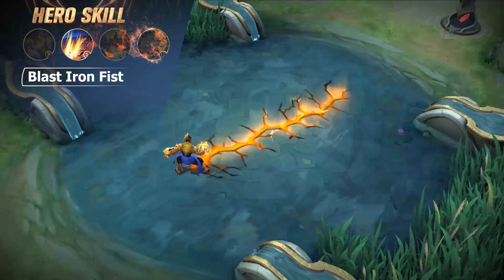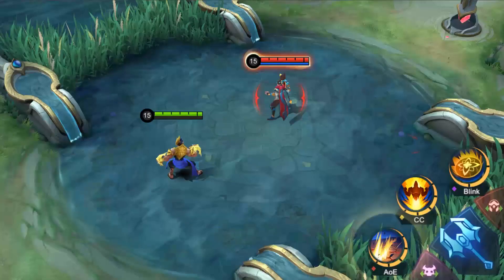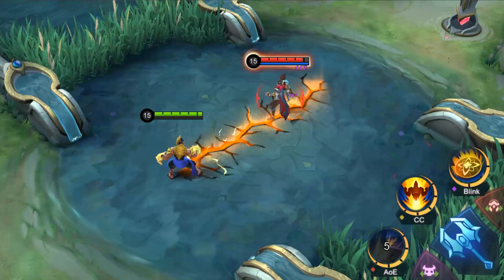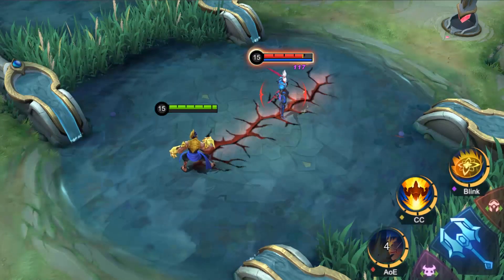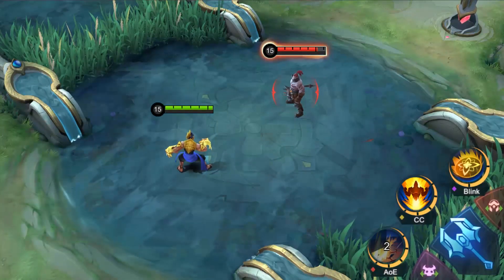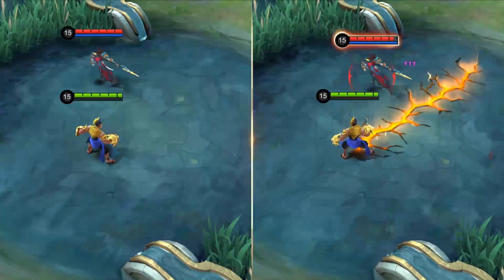First skill: Blast Iron Fist. Gato Gacha shatters the ground in front of him, dealing damage to enemies in a designated direction. Enemies that come in contact with the shattered area take sustained damage and have their movement speed slowed.